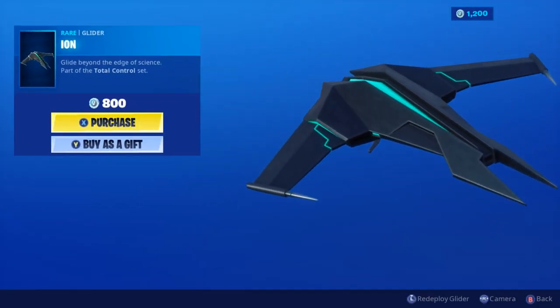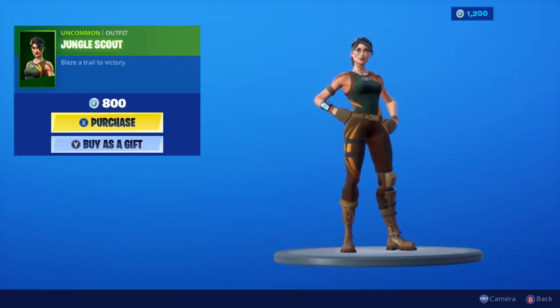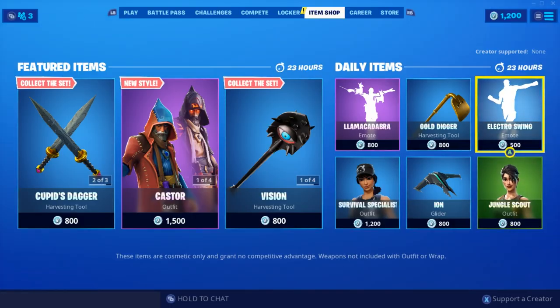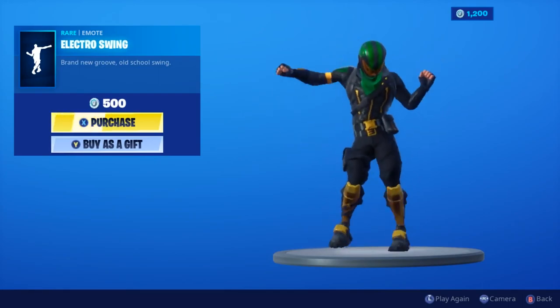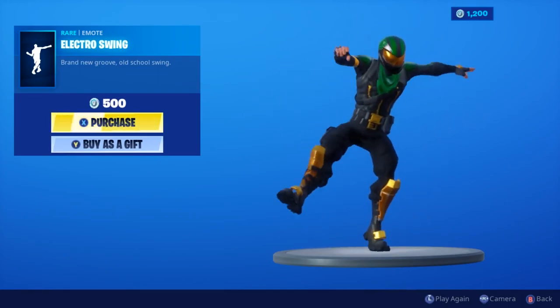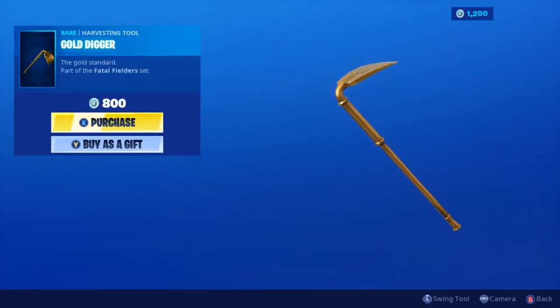The Ion glider is back and I'm not actually sure what skin this glows with — someone let me know down in the comments what skin the Ion glider goes with. The Jungle Scout skin is back, the Electro Swing glider — that's an oldie but a goodie — and the Gold Digger pickaxe, which is part of the Field set.